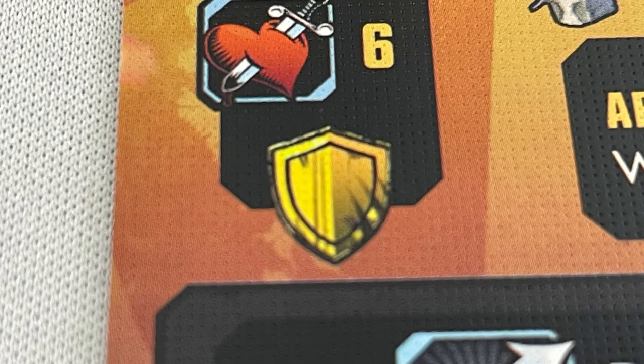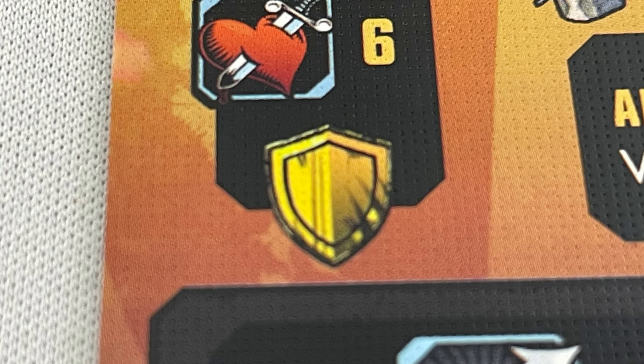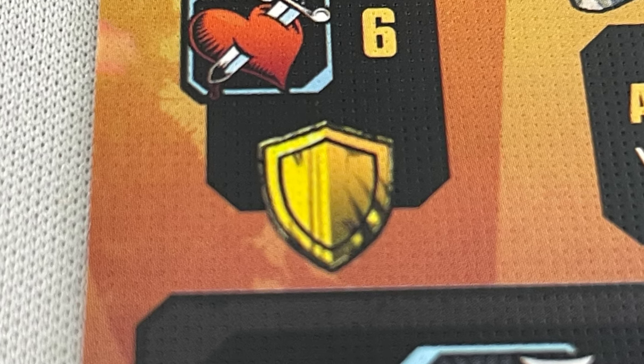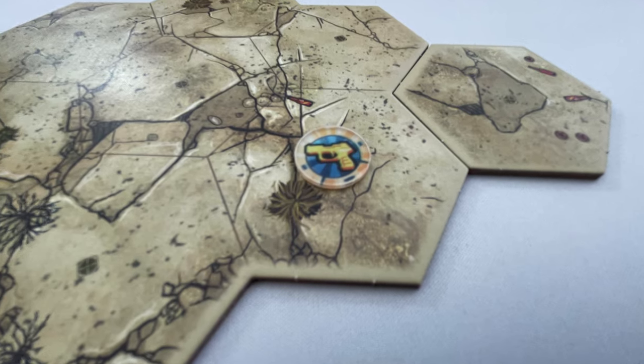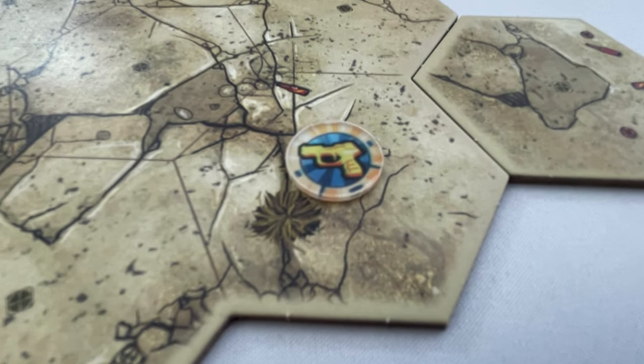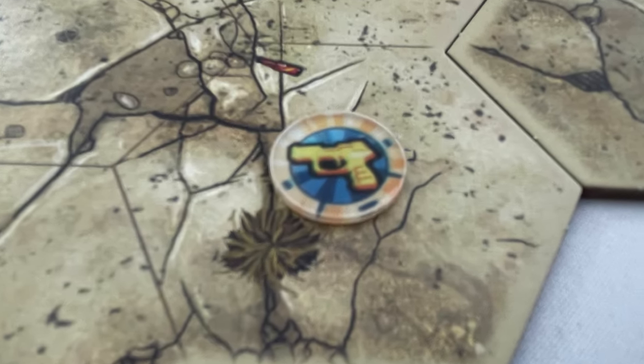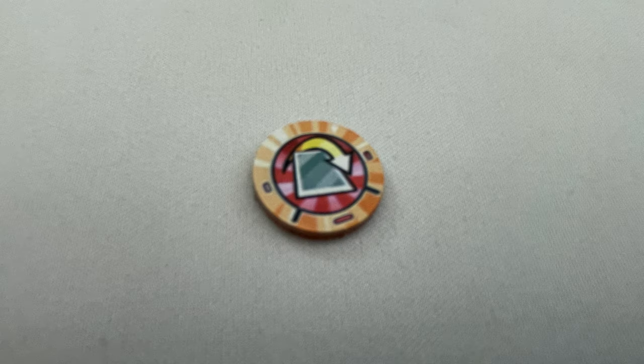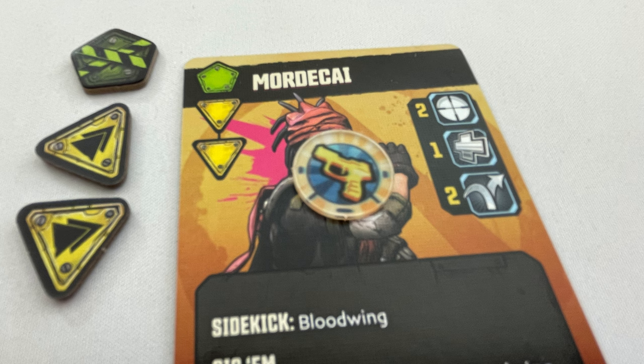If an enemy has a shield, they roll a die of that color. If they roll greater than the Vault Hunter's roll, the attack is defended — exhaust the shield and prevent the wound. Wounds can be added to the mini or to their card if they're unique. If the number of wounds meets or exceeds their health, they are removed from the board and may drop loot. When a unique enemy is defeated, they drop a legendary loot token in their zone. For other enemies, draw a loot token from the bag; those with a card draw icon are placed in the enemy zone, and the rest are picked up by the Vault Hunter who takes out the enemy automatically.